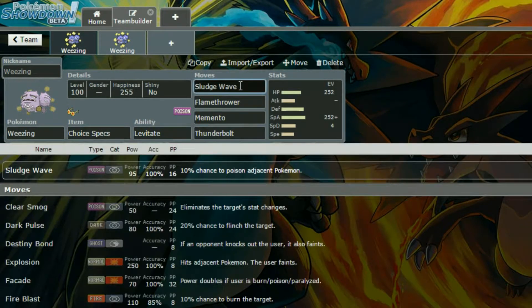Just Psychic, that's the issue. We have Sludge Wave as your STAB attack — it's going to do a lot of damage. Flamethrower is good for coverage, good for Steel types that you're not already going to be able to touch if you just have Poison attacks. Thunderbolt is good for coverage as well — I just like having Thunderbolt there.